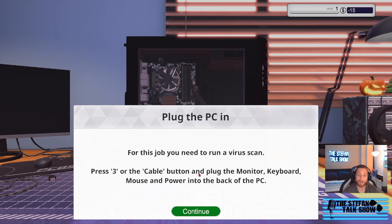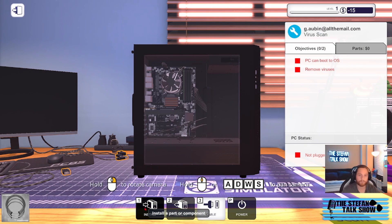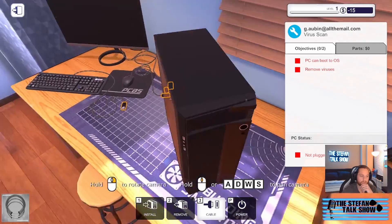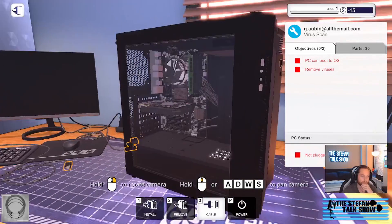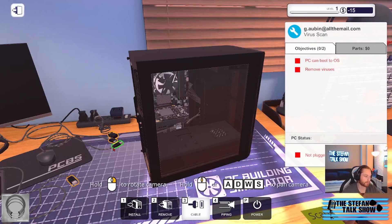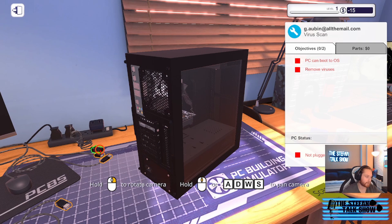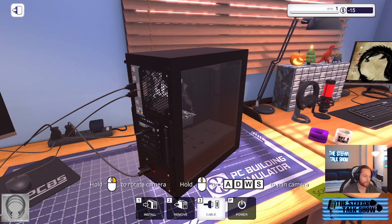Press 3 for cable management, plug that in — okay cool. We could do it that way or this way, either way it's going to work. We need to boot this up and remove the viruses, so it doesn't look like we need to do too much. That's actually pretty cool — good graphics too. We're gonna press 3 and plug those cables in for the keyboard or whatever.